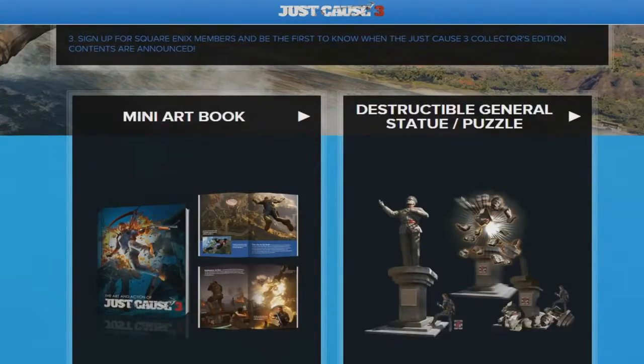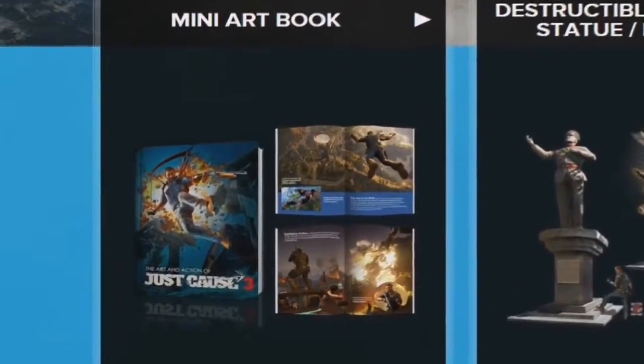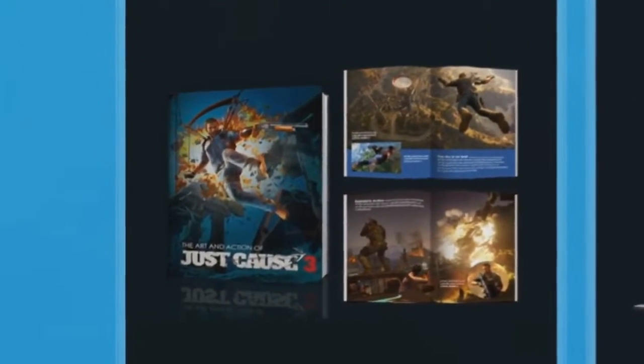So what are the options? There's a mini art book showing off some concept art and some other art from within the game, for example some stunning landscape shots.